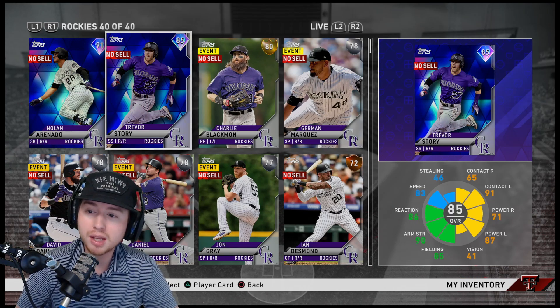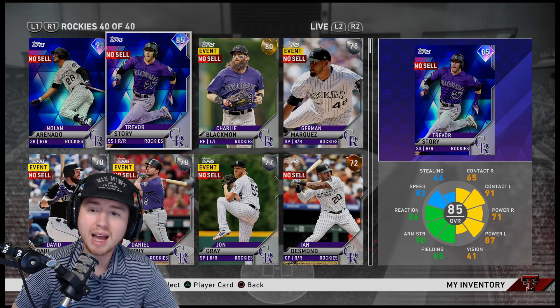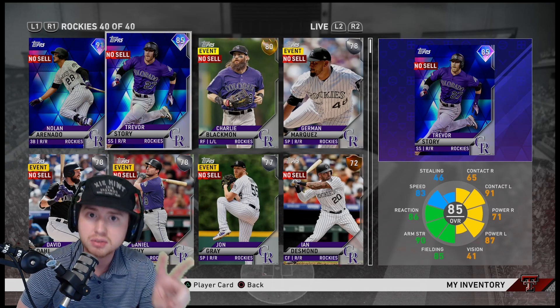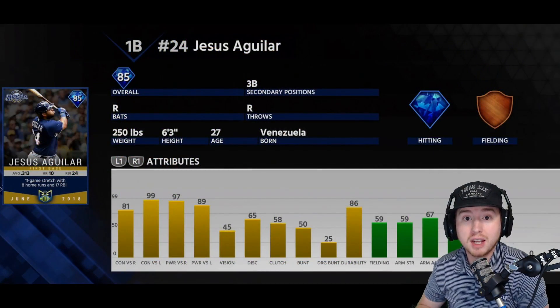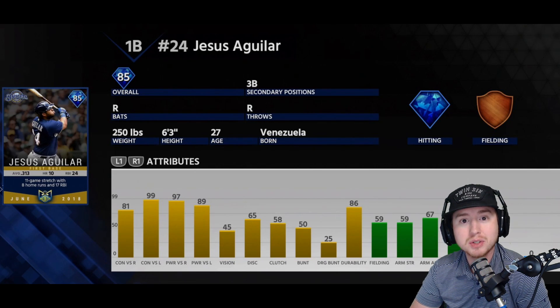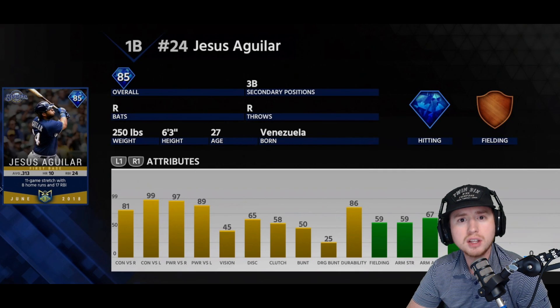Now that we've looked at a couple of examples from last time, let's take a look at my predictions for what cards we could be seeing in those first two card slots. We're not talking about the Lightning or the 90 overalls or even the high-80 overall card — just the first two card slots. The first card we're going to look at here would be Jesus Aguilar from MLB The Show 18 — an 85 overall diamond — which is about what we're expecting in that first tier, maybe bumped up to 86 or 87.